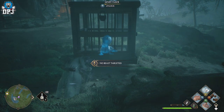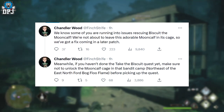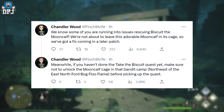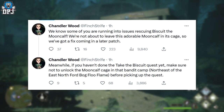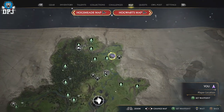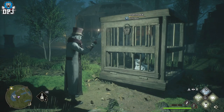Chandler Wood tweeted: 'We know some of you have run into issues rescuing Biscuit the mooncalf. We're not about to leave this adorable mooncalf in its cage, so we've got a fix coming in a later patch. Meanwhile, if you haven't done the Take the Biscuit quest yet, make sure not to unlock the mooncalf cage in that bandit camp northeast of the East North Ford before picking up the quest.' You're seeing this location on screen now — if you don't have the Take the Biscuit quest, do not come here and open this cage, or you'll fall victim to this bug and have to wait for the patch.